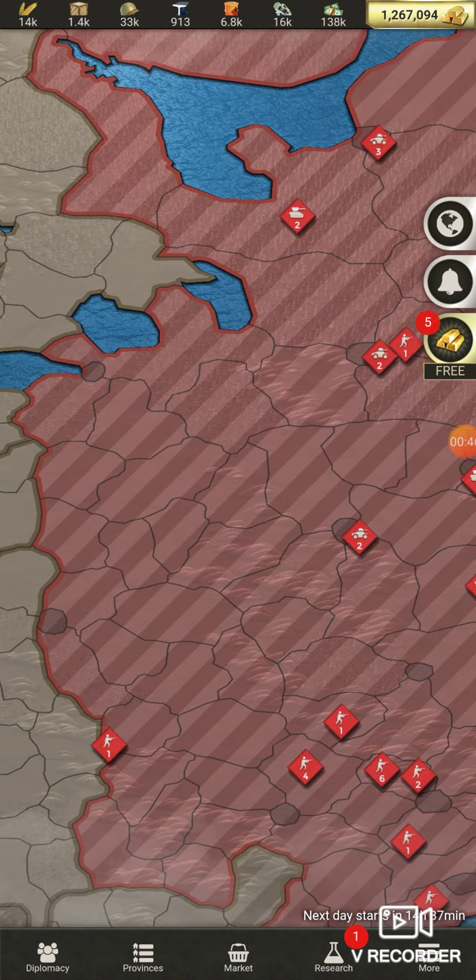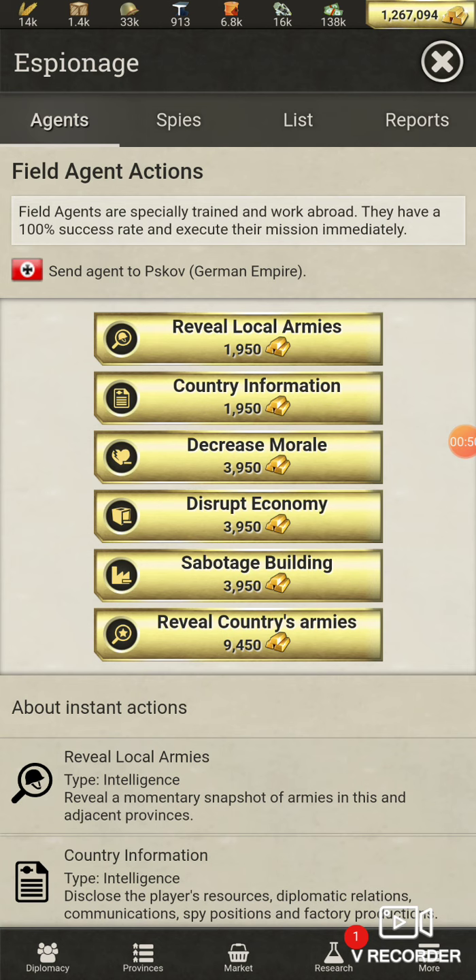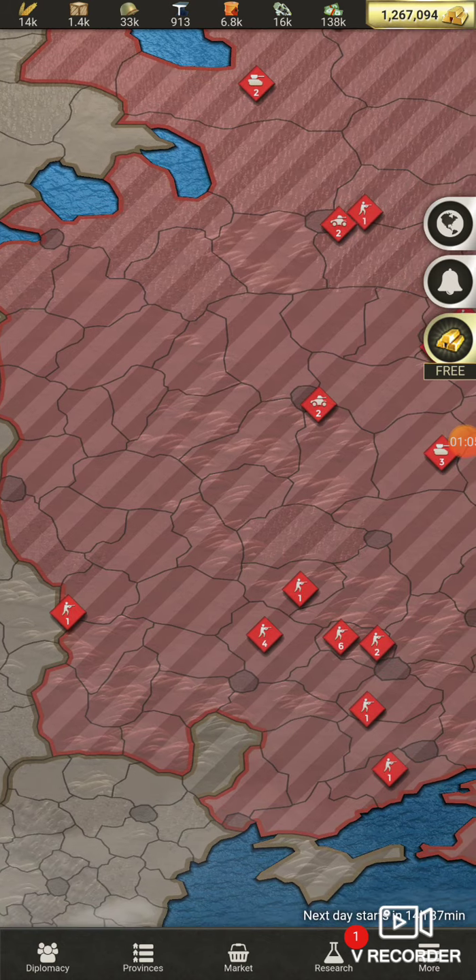I wouldn't recommend gold because it's expensive — nine thousand four hundred fifty gold. I've never done it that way; I'm assuming it's the same as using spies, but I would just use spies.